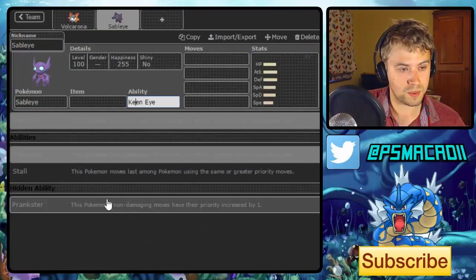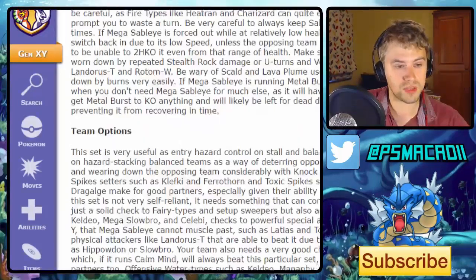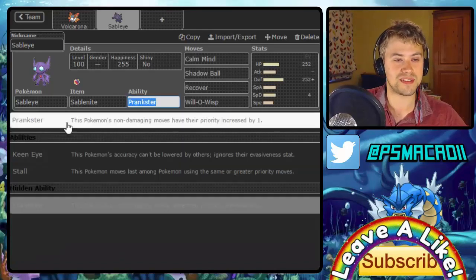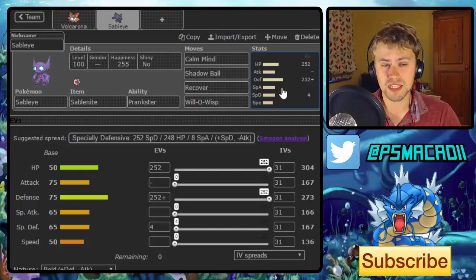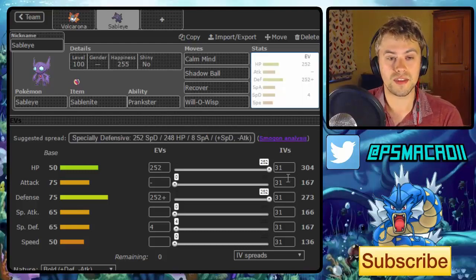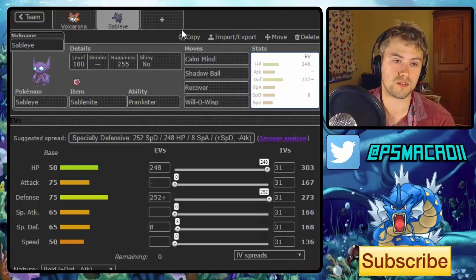So we've got Sableye with Sablenite and Prankster. This guy is really, really spooky — I hate facing it. With Will-O-Wisp there, it burns a lot of the physical threats. Then you start setting up Calm Minds and just go crazy from there, spamming Shadow Ball. It's really nice for bouncing hazards back and stopping them, especially when you've got Volcarona around.